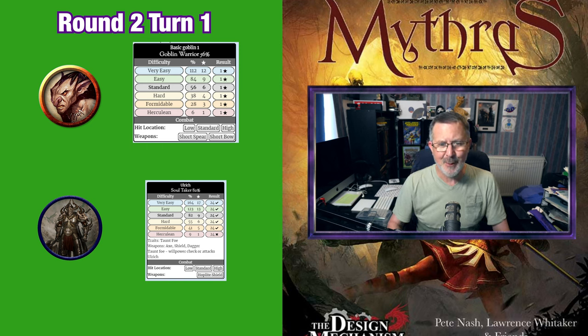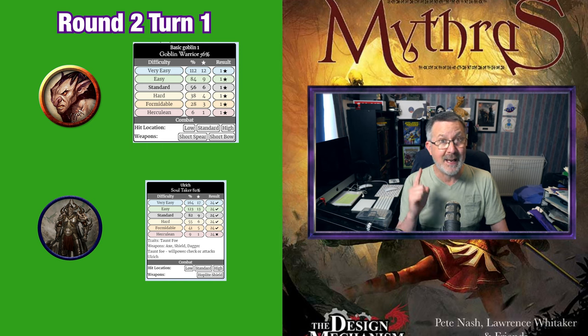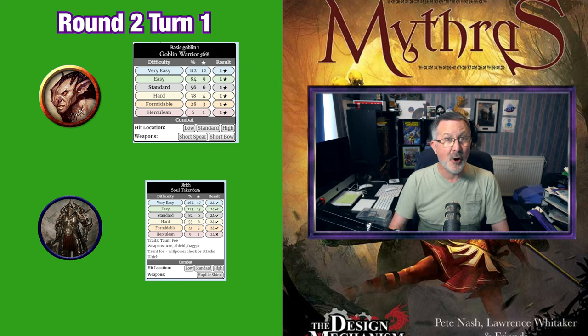Phew! But wait — the goblin gained a critical hit this time. Consulting the table on page 51, Ulrich's parry is not enough to stop the spear. Plus the goblin has one level of success so he will have a special which can be a critical. The goblin can see that Ulrich is wearing heavy armor so decides to use a critical combat special called bypass armor.